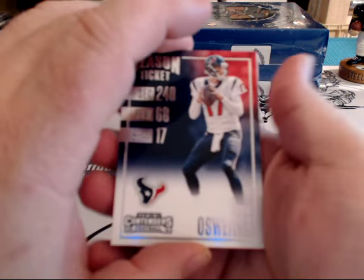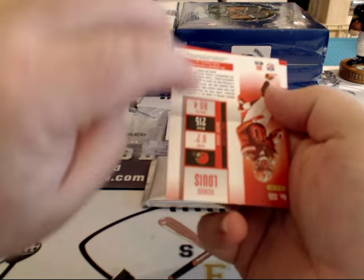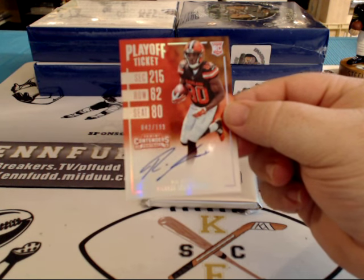Oh, look at that — we are networking and opening cards! Isn't this great? And we got an extra hit — Ricardo Lewis at $1.99. Networking, opening cards.